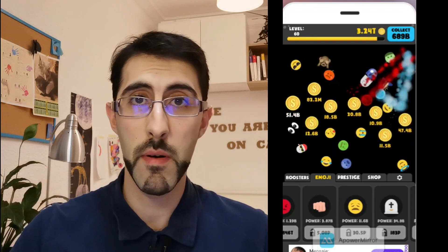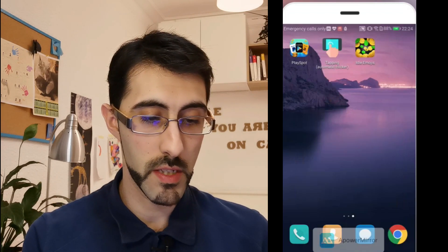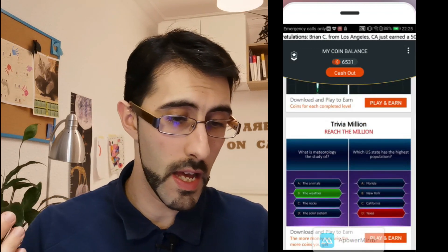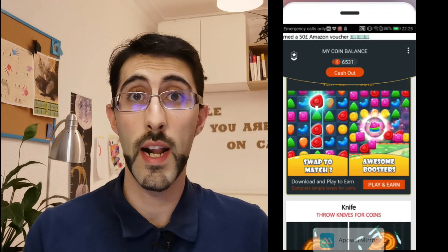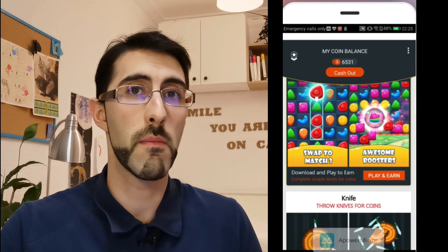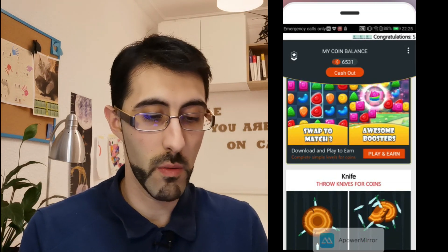Every time you unlock one of these emojis, the previous app — Play Spot — will give you points that you can redeem for money. You can redeem from $20 on PayPal, Amazon, or whatever, which equals 20,000 points. So you need to collect 20,000 points in order to redeem money.